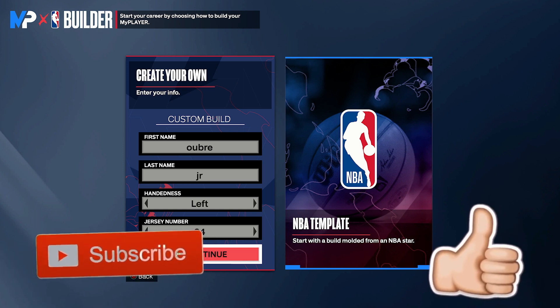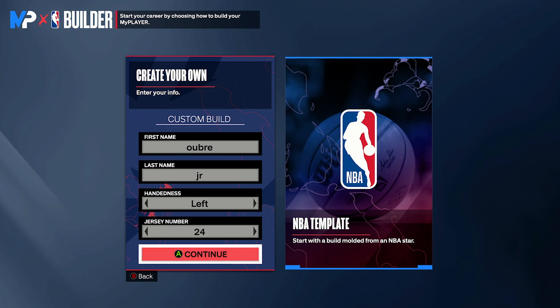If you guys could hit that like and subscribe button, I'd really appreciate it. This build is super deadly. This guy absolutely smoked us, so I went around and stole his build and recreated it. It's kind of crazy that you can be 7'2 with these stats. Because you're 7'2, you still have a ridiculously good wingspan. This is still a really good center build, and it's a crazy stretch big build.